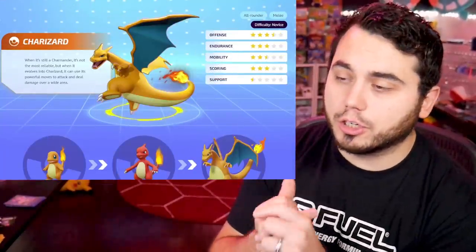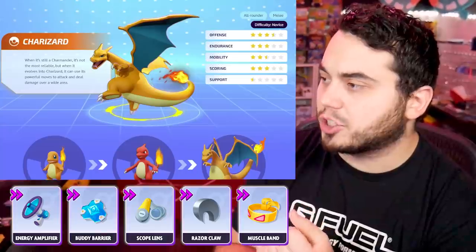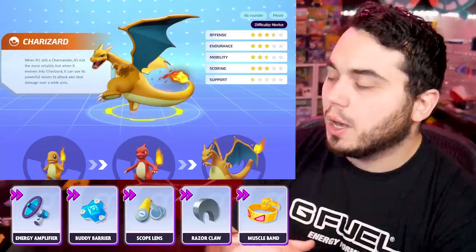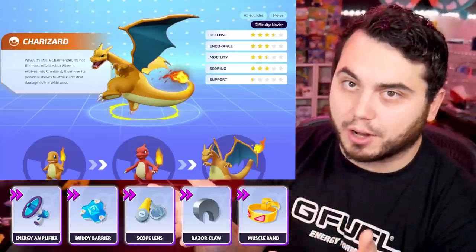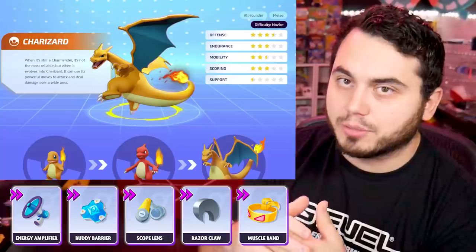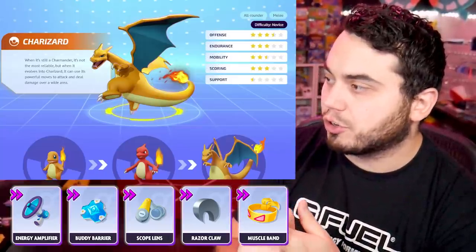Up next is Charizard. Charizard is a mon that really benefits from Energy Amplifier because of the increased damage after his Unite move. Buddy Barrier, always good. Muscle Band to increase his basic attack speed. Razorclaw is actually really cool because he is a melee character — even though he's shooting out flames, he is a physical attacker, and you can utilize those flames to have that decreased movement speed from Razorclaw.